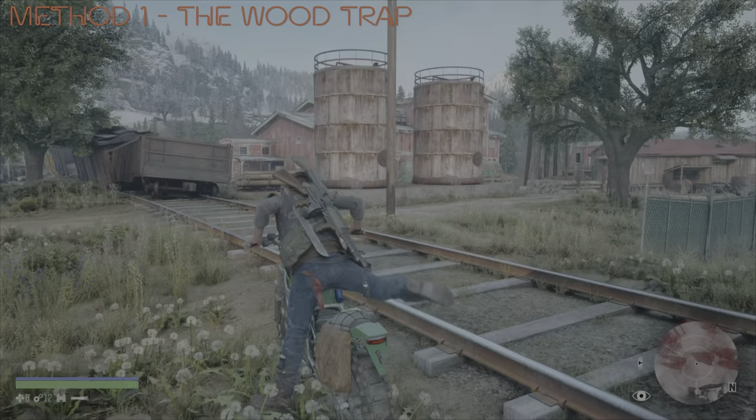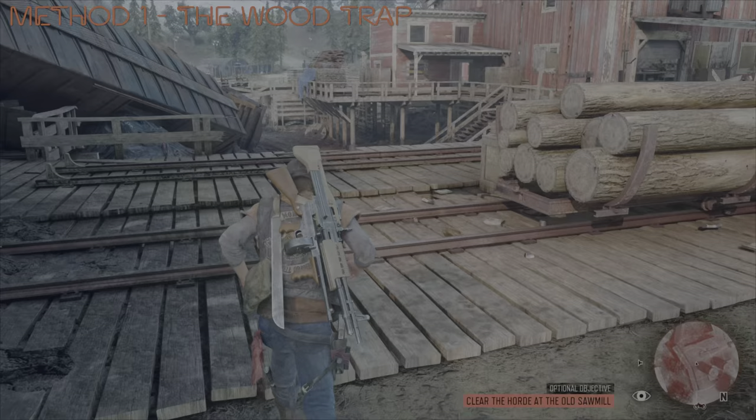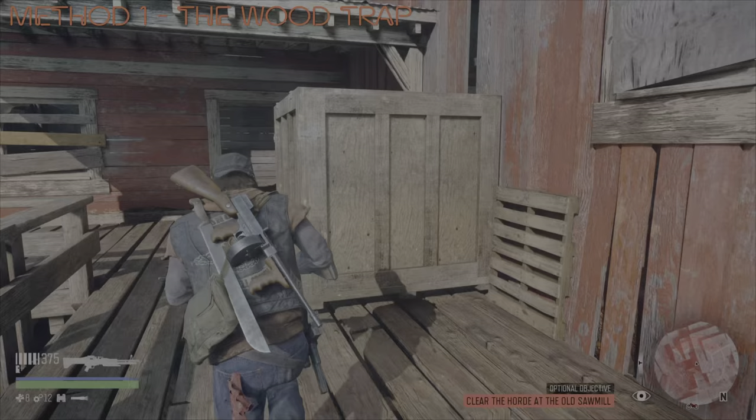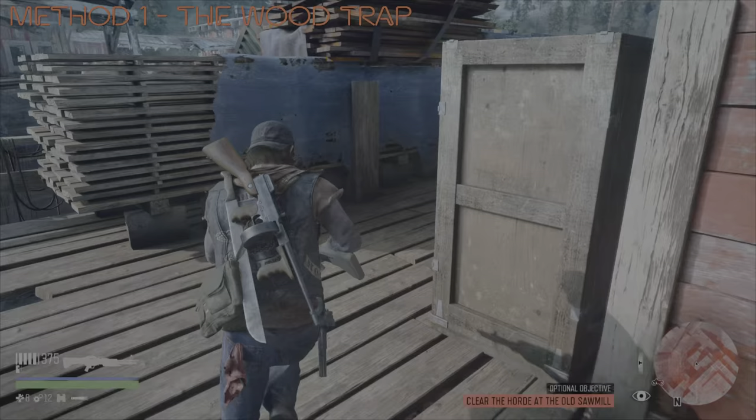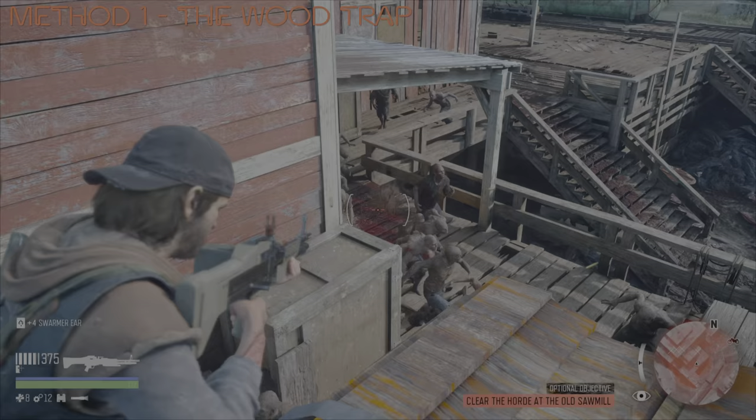On to the first method, and I call it the wood trap. Basically folks, the beauty of this method is it takes very little time in order to set up. I'm trying to stay low when I get to this point here, because the entire horde is currently inside the Sawmill building. From here, I'm just looking to hit them fast — just get a few shots off there. The whole idea is to attract them, and from here I'm heading up to this wood trap area. You really want to be on the top left-hand side where I am positioned now.